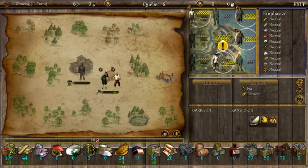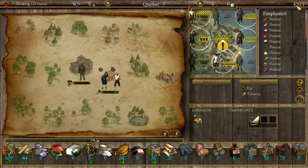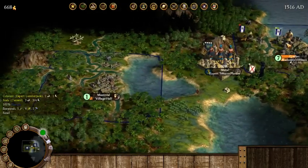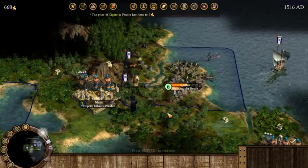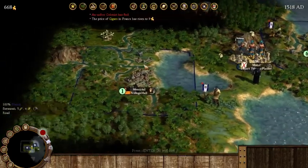Looking at our new settlement — we have a lumberjack and a preacher. Plenty of food. We want to export fur, so let's put someone there as a fur trapper. We'll grab the lumberjack and get him to walk over to our new colony to help speed things up. The ship goes back to trading. We end our turn. An unfed colonist has fled — not sure where.